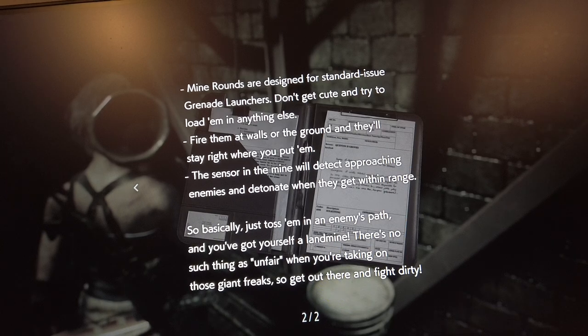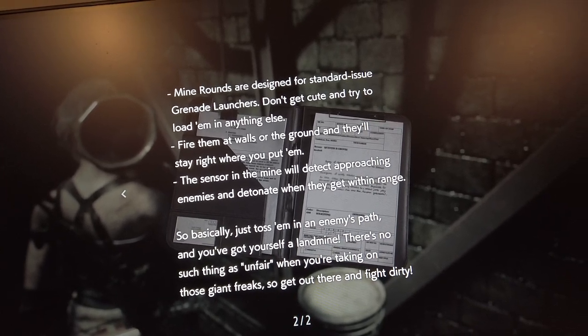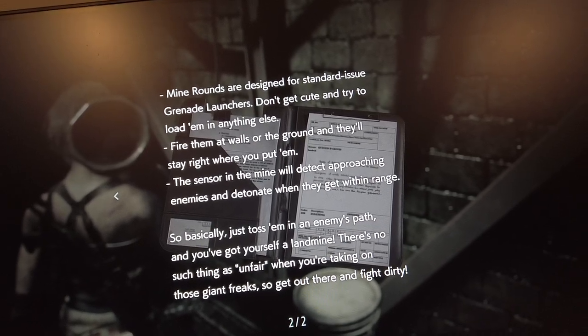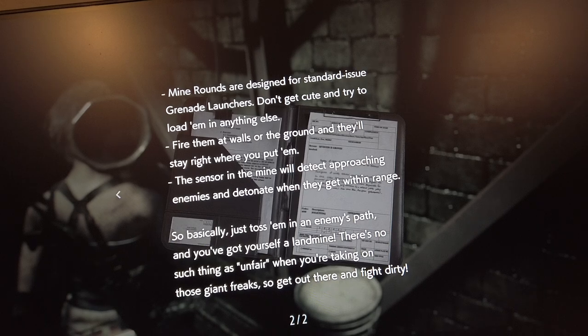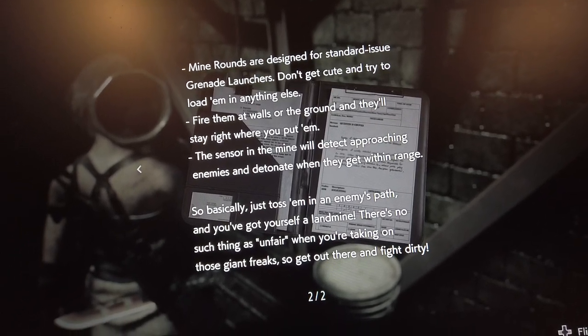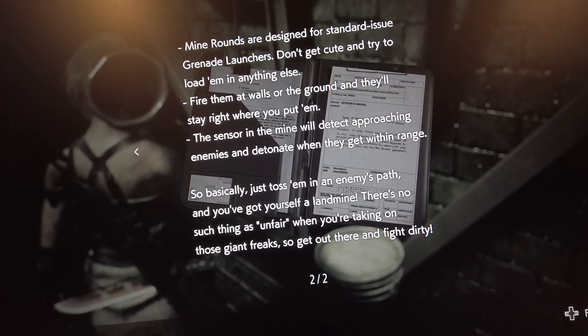Mine rounds are designed for standard-ish grenade launchers. Don't get cute and try to load them into anything else. Fire them at walls and the ground, and they'll stay right where you put them. The sensor in the mine will detect approaching enemies and detonate when they get within range. So basically, just toss them in the enemy's path and get yourself a landmine. There's no such thing as unfair when you're taking on those giant freaks — so just fight dirty.